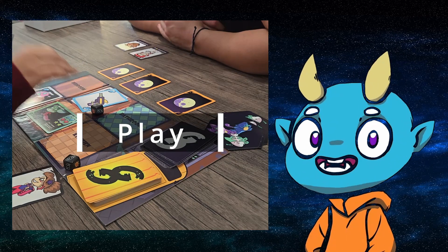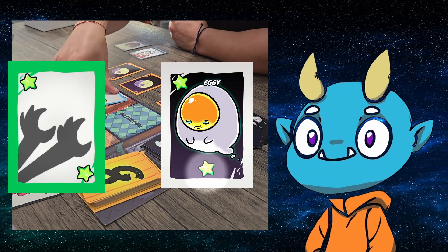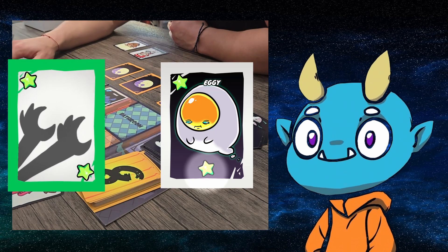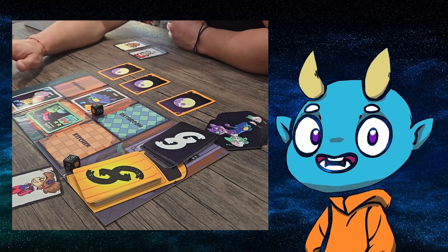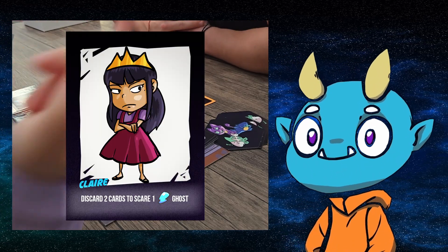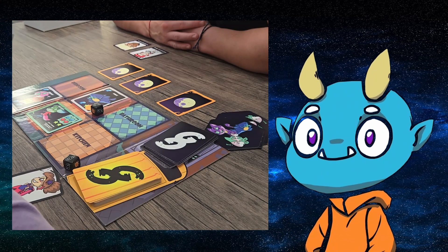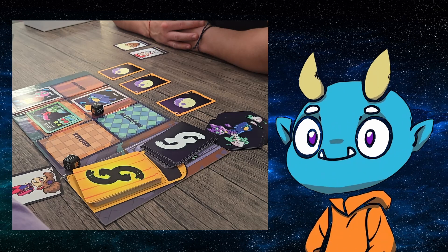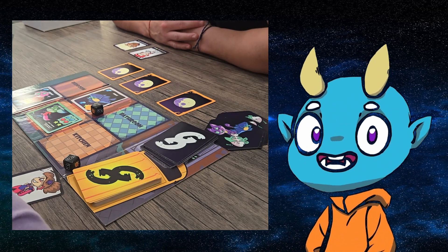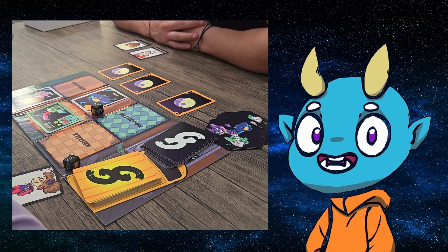Finally, it's time to play. In the play phase, play a gear card matching a bottom shape, scaring the ghost in the process. Once all shapes are matched, the ghost is scared out of the house. Scared ghosts are moved out of play. Players may use their ability during this phase. If you don't have a card to match, you could ask other players to play their card. You could ask for help even if you have a card that matches. If no player has a card that matches, move to the next step. Players may only play one card per turn.